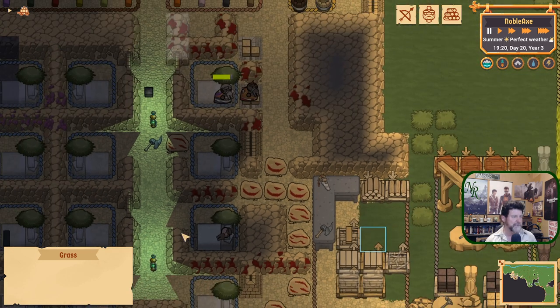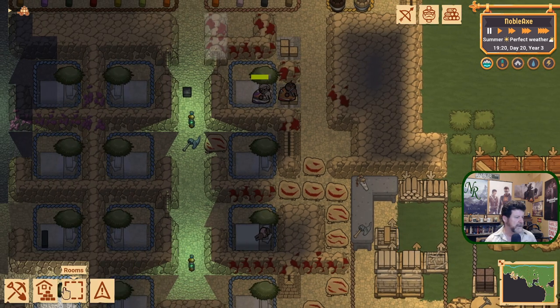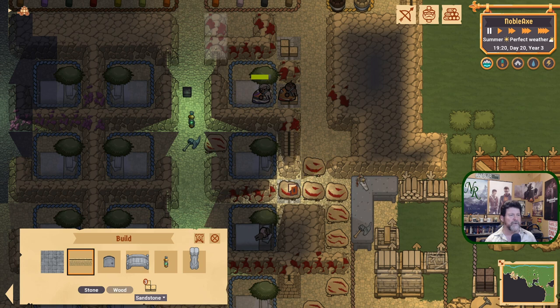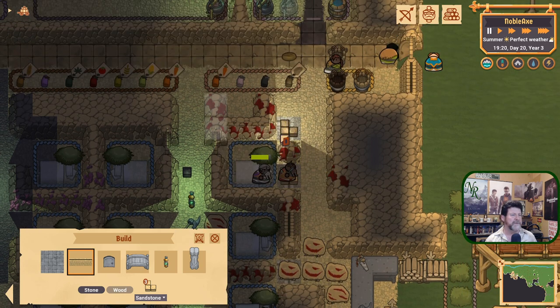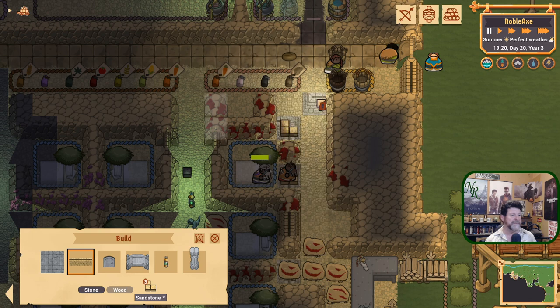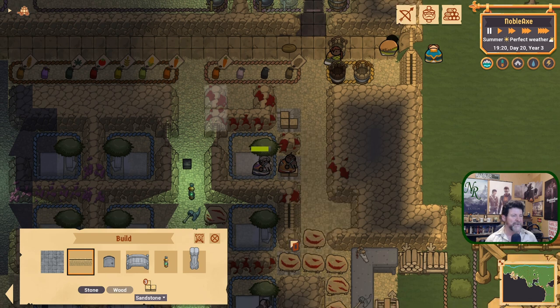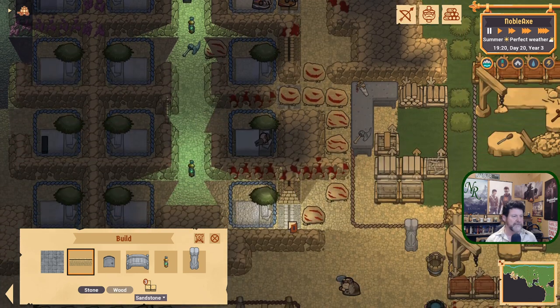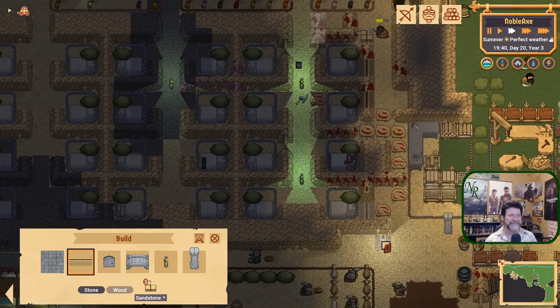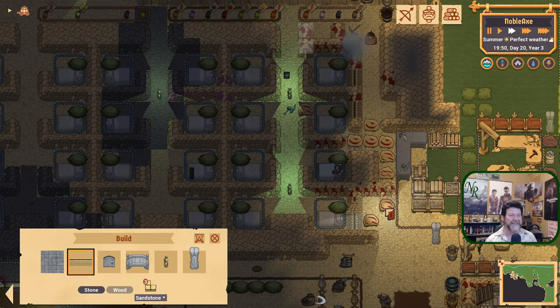Let's get the walls taken care of right now before something crazy happens. Walls - this is sandstone. We have enough sandstone, so we're going to put a wall in there. We've got these walls in here. I cut a pathway through it all so they can't accidentally bury themselves. They do tend to do that - just build themselves right into their own coffin and then they're dead. These aren't the smartest sometimes. You've got to think for them.